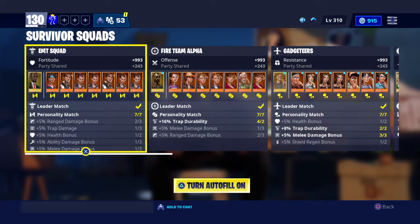On the highlighted box at the bottom it says things like personality match, range weapon, range damage bonus, trap damage, stuff like that.